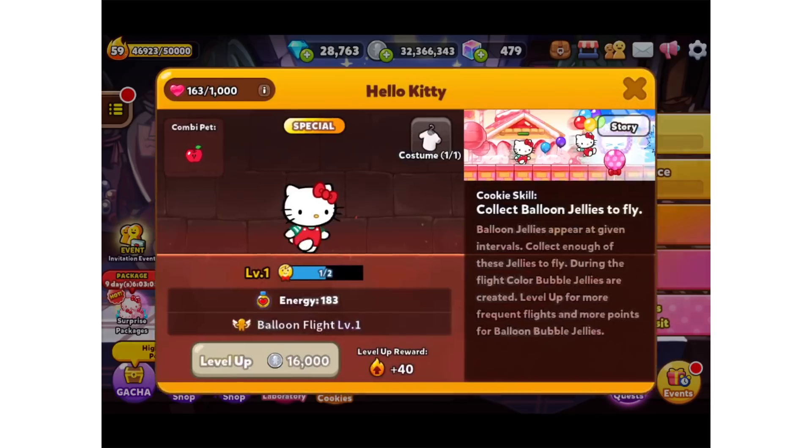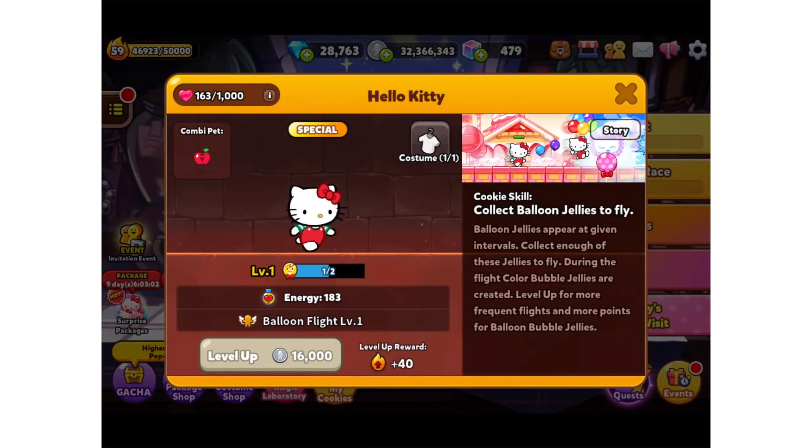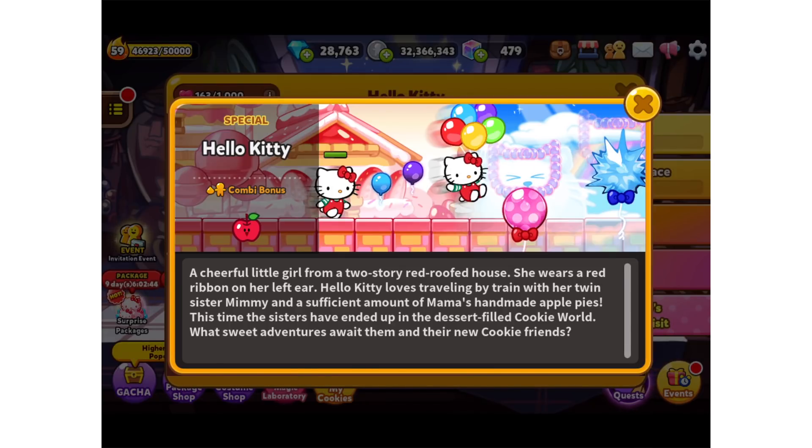Let's find out a little bit about Hello Kitty. 'Balloon jellies appear at given intervals — collect enough of these jellies to fly. During the flight, coloured bubble jellies are created. Level up for more frequent flights and more points for balloon bubble jellies.' She's a cheerful little girl from a two-storey red-roofed house who wears a red ribbon on her left ear. Hello Kitty loves travelling by train with her twin sister Mimi and a sufficient amount of mama's homemade apple pies. This time the sisters have ended up in a dessert-filled cookie world — what sweet adventures await them and their new cookie friends!